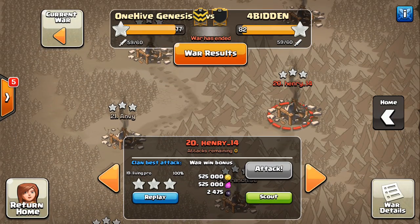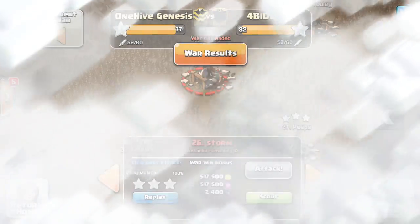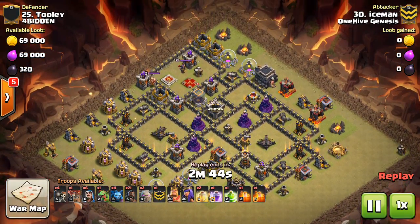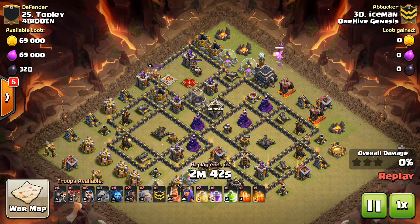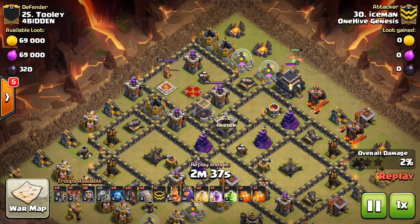Let's move on and take a look at one more attack here — number 25. Iceman. This one had one small hiccup, but besides that a very well planned out attack. Drops in a baby dragon, gets the Tesla actually taken out for free right there. Worked out nicely.